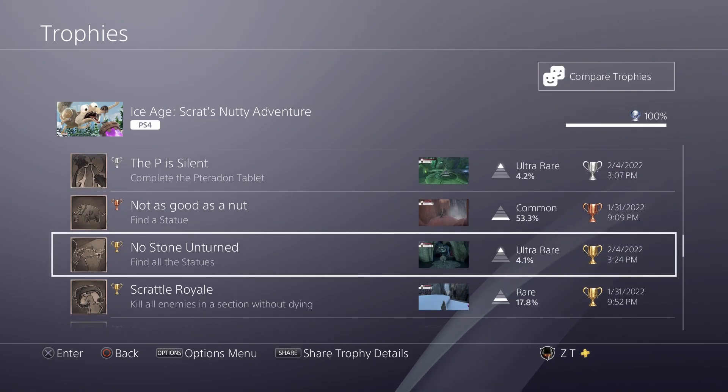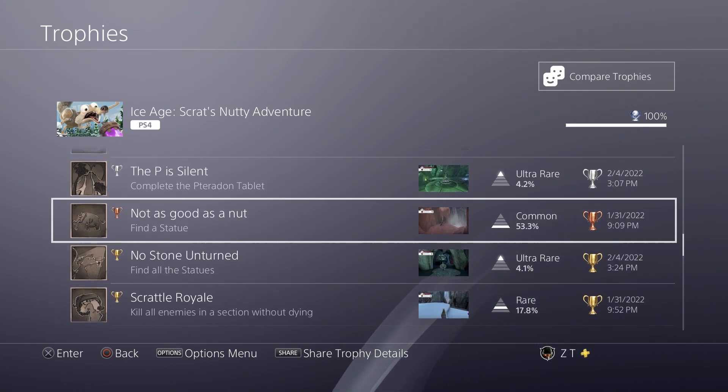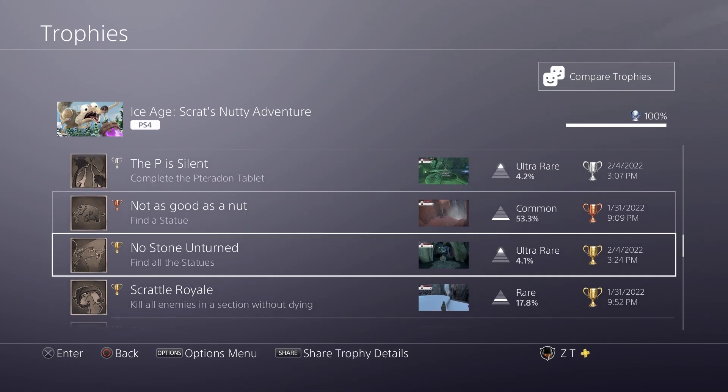You have to find all the statues — there's a total of 20: one in each of the 16 main levels and four in the hub world area, the tree or whatever it's called.